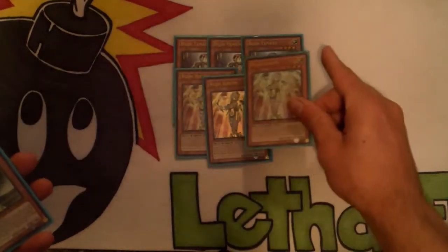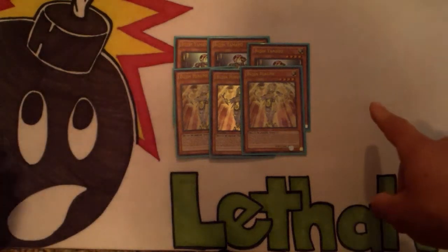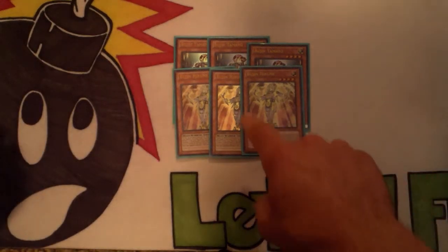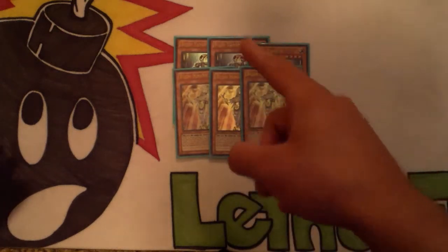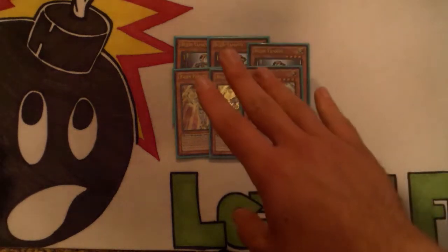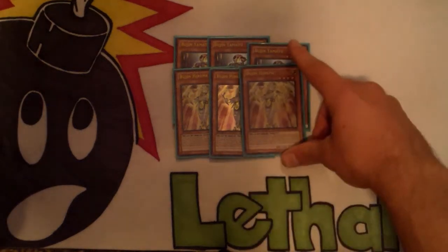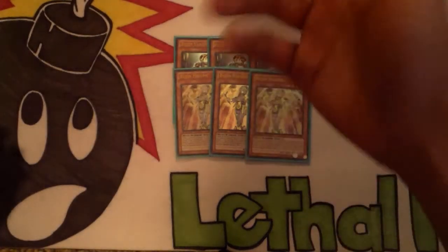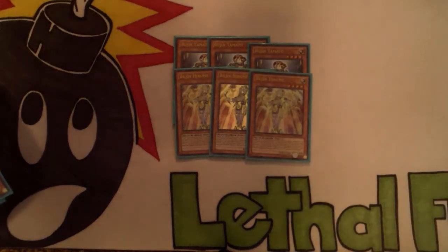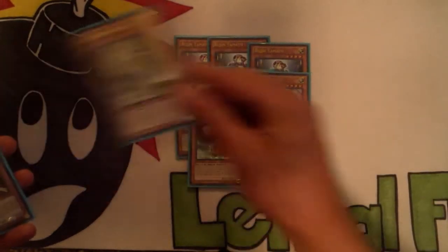The next card that just came out of Primal Origins is Bujin Hirume — really good. She can banish a Bujin monster from your graveyard to special summon herself, which makes your Bujin Carnations live. She also has a pretty good secondary effect: when she's destroyed, you discard one card from your hand and your opponent discards one from theirs, so you load their graveyard while they minus.